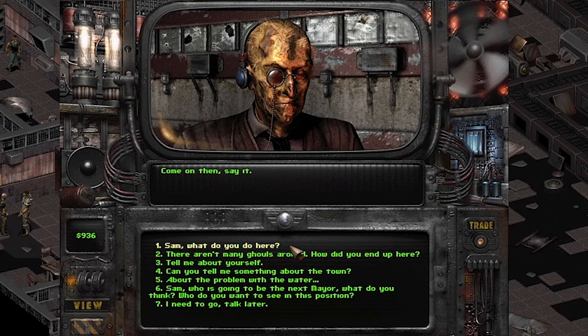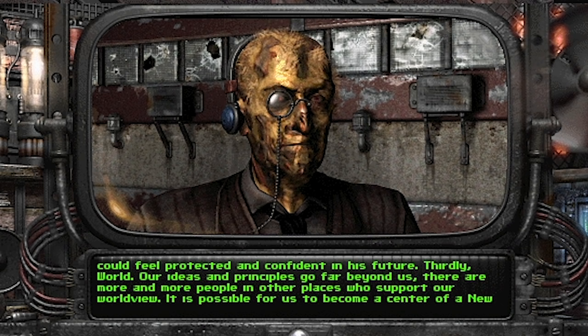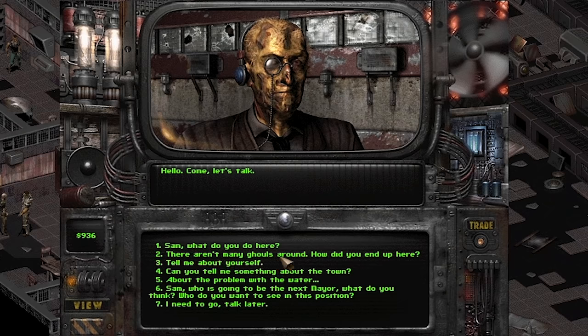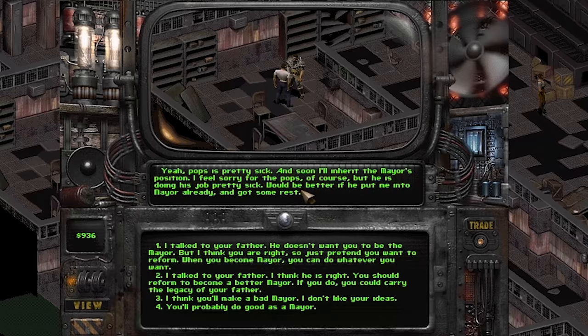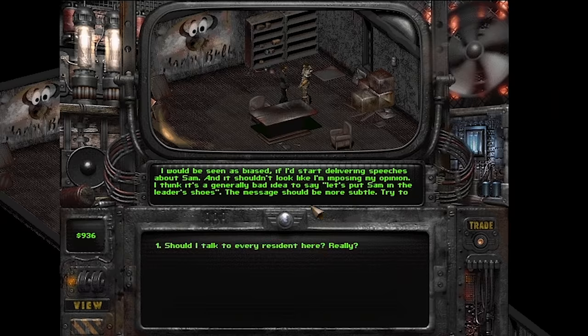You might be asking why it's called the New World Order. Sam has a very succinct and hopeful explanation: 'Its name reflects all the main principles we follow. Firstly, order — we maintain peace here, ensured by our guards. Secondly, new — we are creating a new society where anyone could feel protected and confident in their future. Thirdly, world — our ideas and principles go far beyond us; there are more and more people in other places who support our worldview. It is possible for us to become the center of a new world, and that's what we're aiming for.' In the political quest, one of the options is actually to have Sam appointed as mayor, which wraps up the thematic conversation of the town's writing: appearance isn't everything, and the best option isn't always shiny.